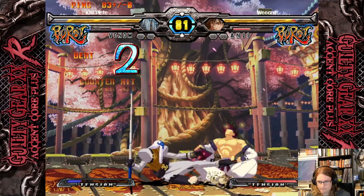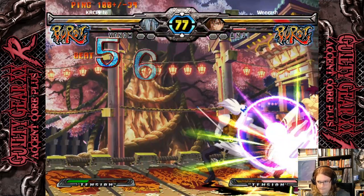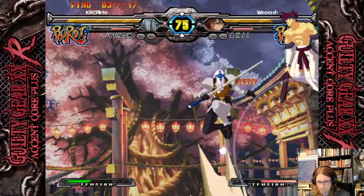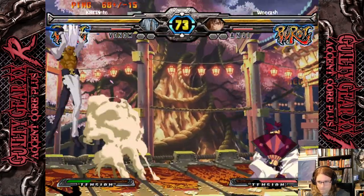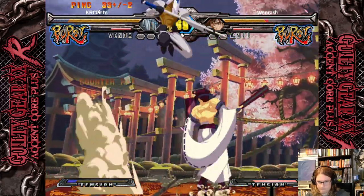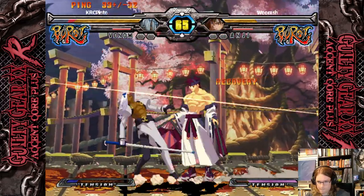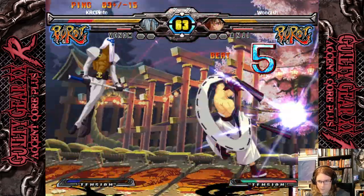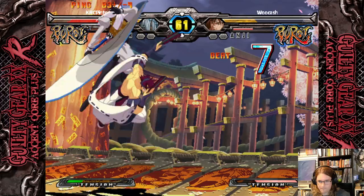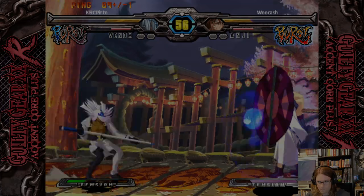So those are the basics of Venom's pool balls. This mechanic is both complex and flexible, but it's what allows Venom to play an extremely oppressive game when used correctly and creatively. Put in some time and you'll be frustrating opponents in no time. Honestly, it can get really ridiculous when you know what you're doing. If you found this guide helpful and informative, let me know in the comments and be sure to like and sub for more Guilty Gear content.